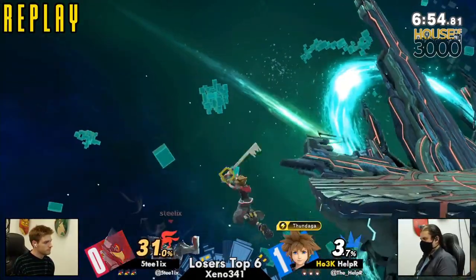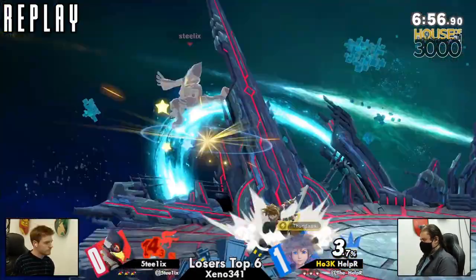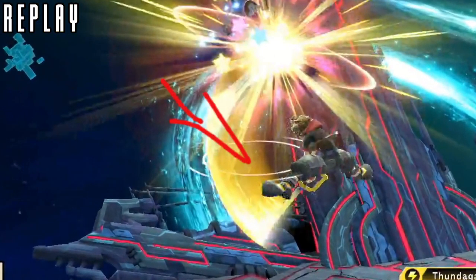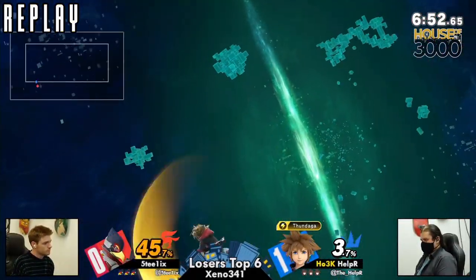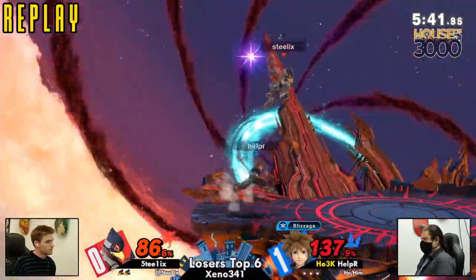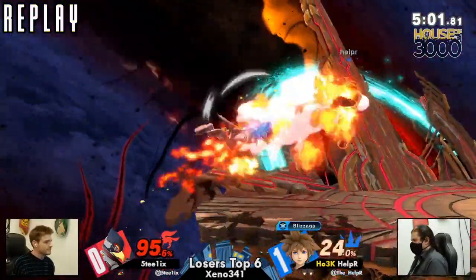Steelix's problem was these moments where out of shield he'd throw out an up smash, and Helper was ready to convert that into a zero-to-death. Over and over again. And look — he was DIing down, wanting to jump immediately at the very start of the combo. You gotta hold that jump as Falco. If you're playing against a combo-heavy character, it's okay — just take the 50 percent and come back.